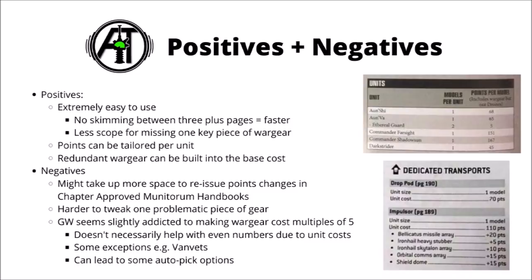In terms of rebalancing things, it might be a little bit harder to tweak one piece of problematic wargear. Say for example if Games Workshop decided that they priced lightning claws too cheaply in Codex Space Marines and they wanted to increase them by a small points bump, they'd have to issue quite a lot of erratas to change it under each unit entry, or just wait until they reprinted the entire points values in full. It just wouldn't be quite as easy as previously, where you could just change the lightning claw entry to the new points value.